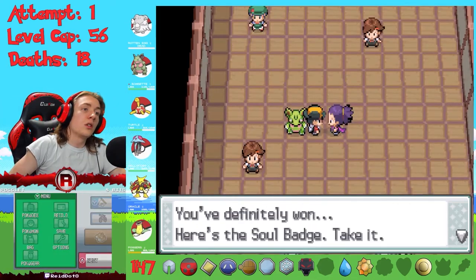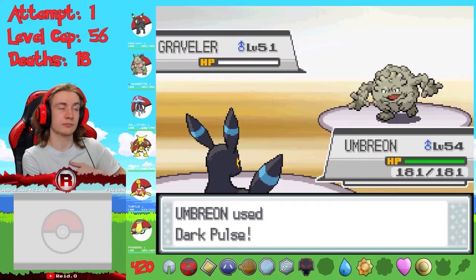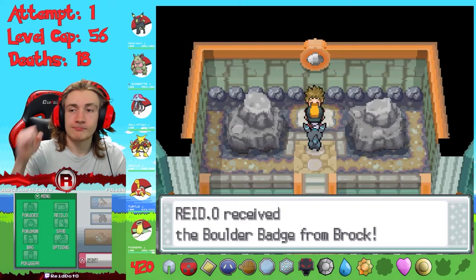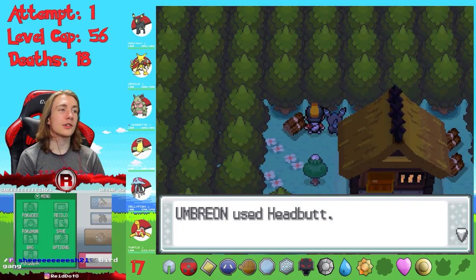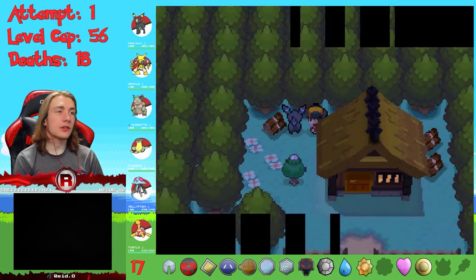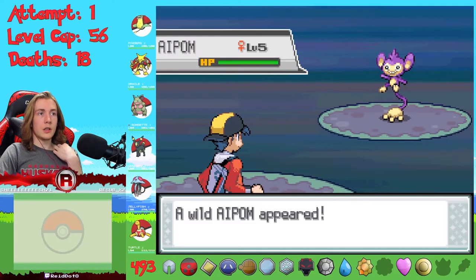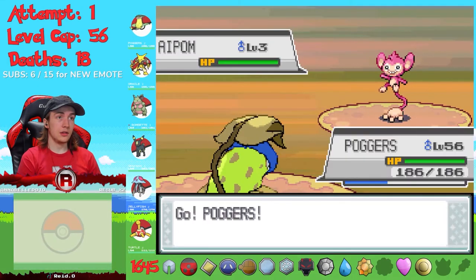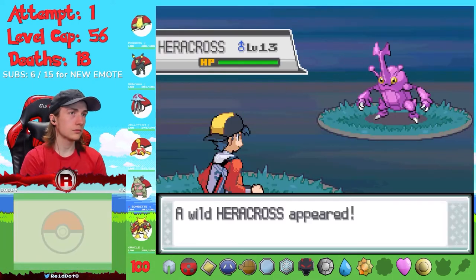After evolving Chansey I was very disappointed with how shiny Blissey looked. Before taking on the 12th gym I caught a shiny Natu. Janine used poison types and I tried to set up with Blissey, but it failed - luckily I had tons of type advantages so I earned the 12th badge. I did some gambling to get a shiny Eevee that I evolved into Umbreon. Brock's rock types were not even a challenge for the 13th badge. With my options for Pokémon dwindling I decided to start a difficult hunt by headbutting trees, targeting the awesome-looking shiny Heracross.